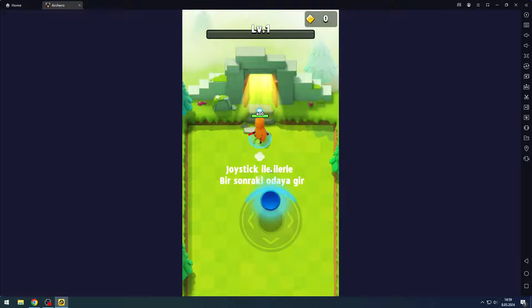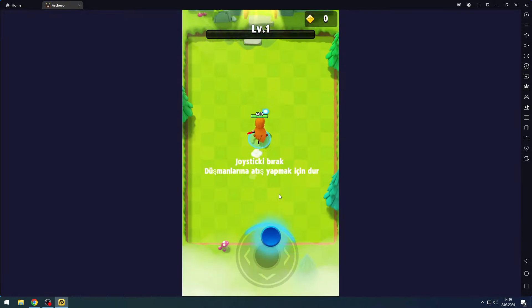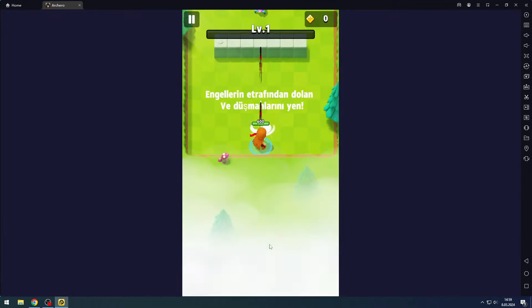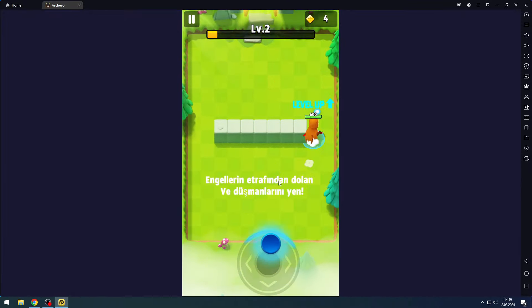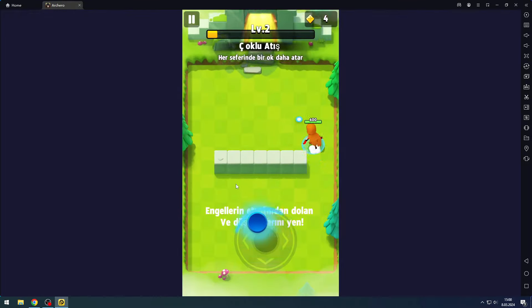Let's start the game now. As you can see, all my shots are headshots and I also attack very fast. As you can see here, I shot it through the wall.